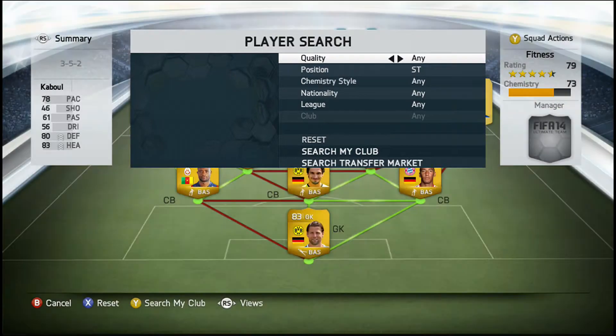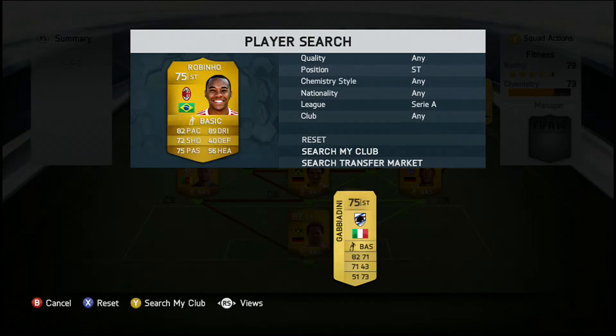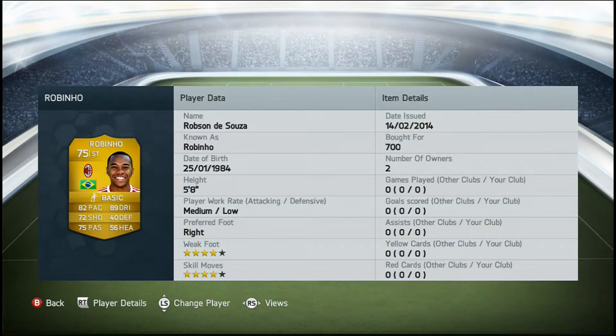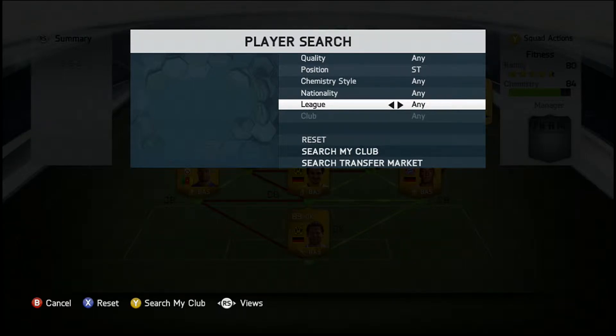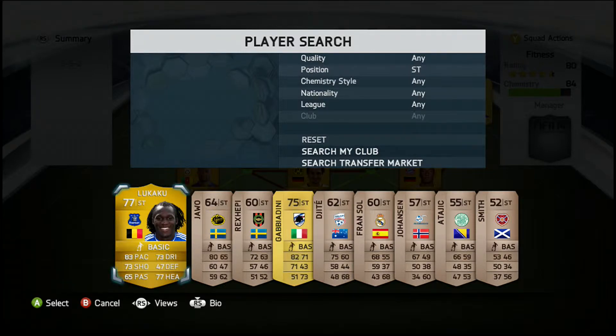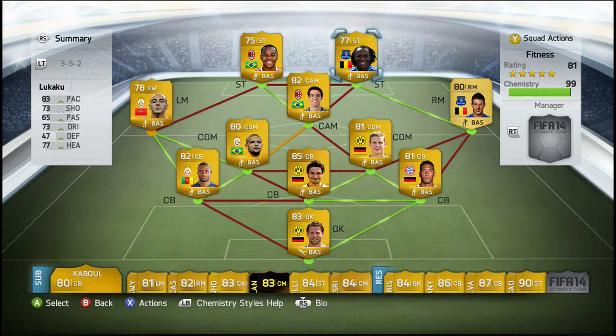In the first striker position we do have Robinho, who's going to be on that side. He's got 82 pace, 89 dribbling, 72 shooting, 75 passing, 4 star weak foot, 4 star skill moves, medium/low work rates, and a bot for 700 coins. I used this guy in another squad builder and he was really really good so I wanted to try him again. In the final striker position we do have Lukaku. He's got 83 pace, 73 dribbling, 73 shooting, 77 heading, he's 6 foot 3, 4 star weak foot, and he cost 700 coins.